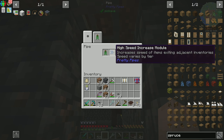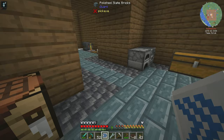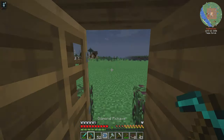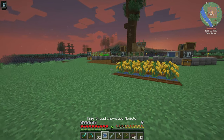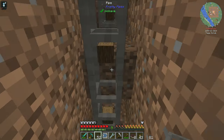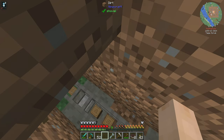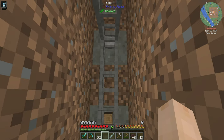Increases speed of items exiting adjacent inventories — I see, so it's not a pipe speed booster. This actually needs to go into this pipe. This is why we check things out. So this actually needs to go here — if I do that, oh yeah, look at that now. Pshew! Okay, cool.